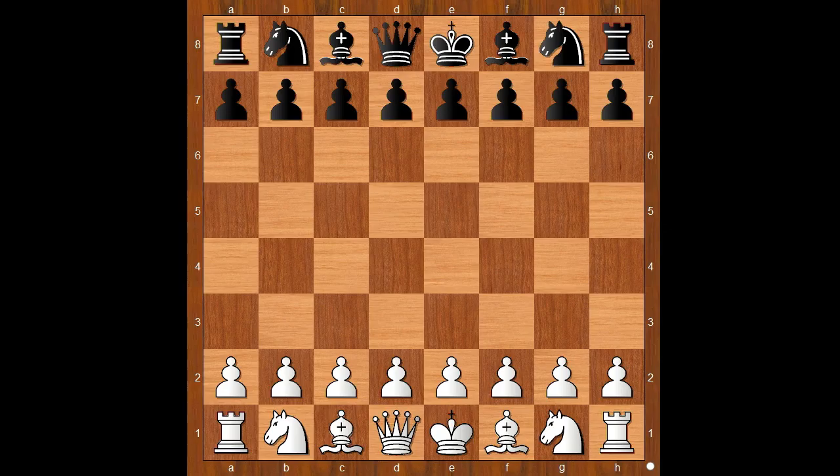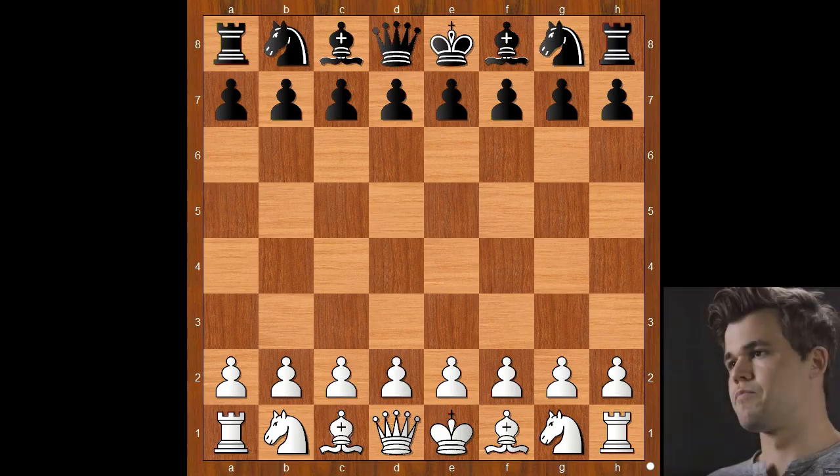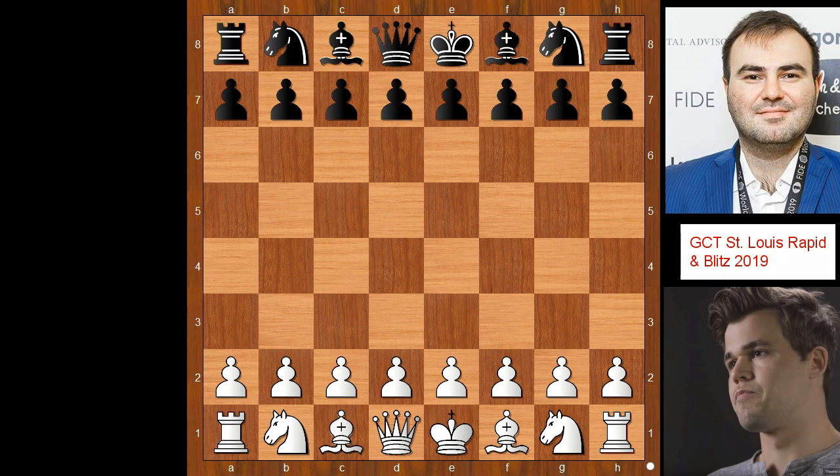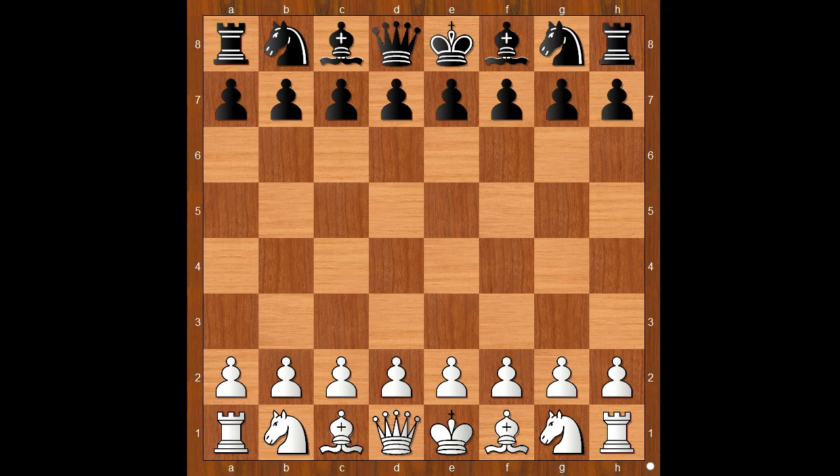Hi, this is Matho. Welcome to my online chess lecture. In this video I will show you a game between Magnus Carlsen and Shahriyar Mamedyarov. This is a game from the Grand Chess Tour Saint Louis Rapid and Blitz tournament 2019, and this is actually a blitz game. Carlsen had the white pieces.